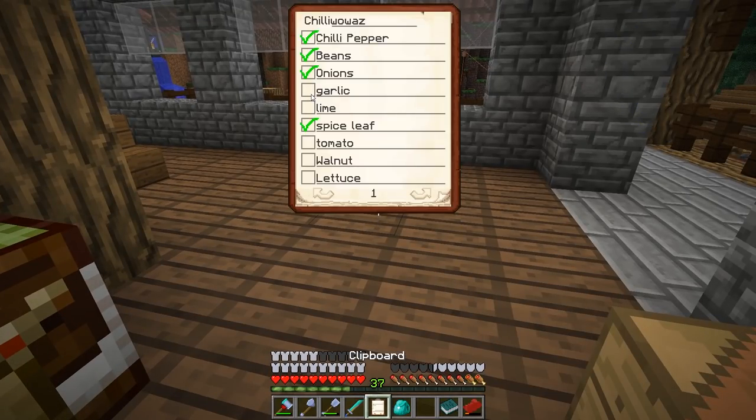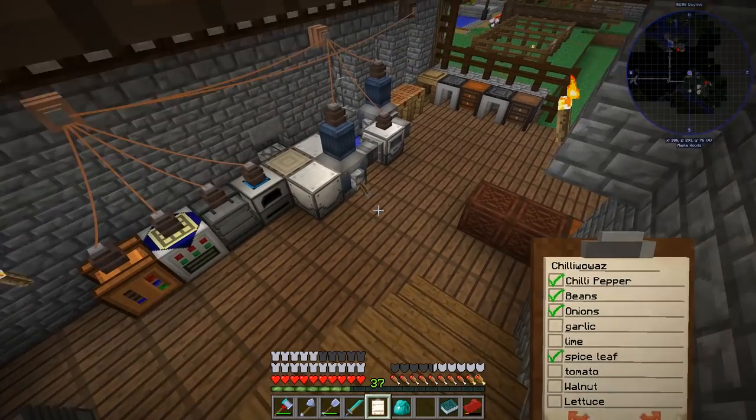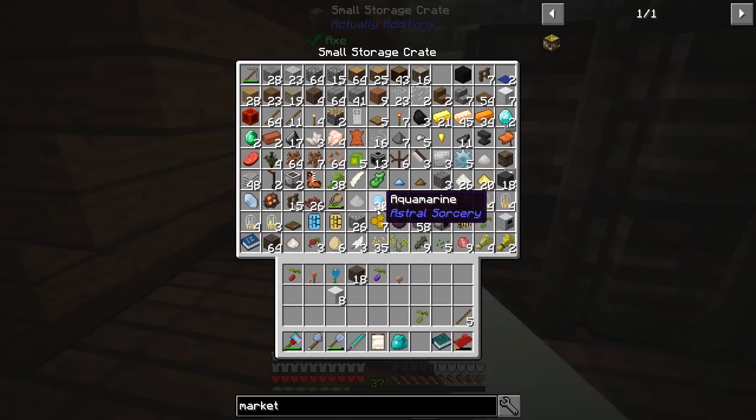We can mark off chili pepper because we just got that. But garlic, lime, tomato, walnut, and lettuce - are we really going to need five emeralds? That's a lot of emeralds to waste. Well, we know what we need - we need more emeralds.